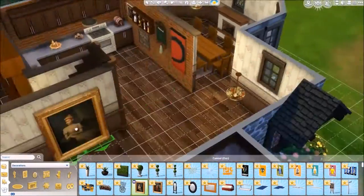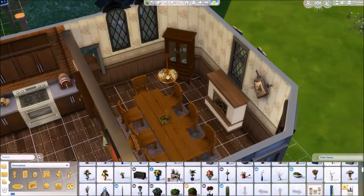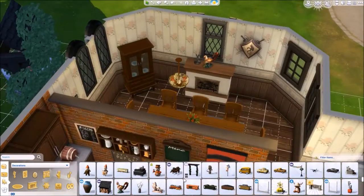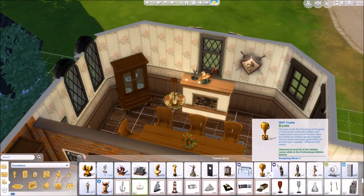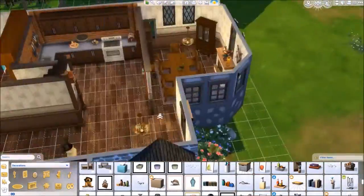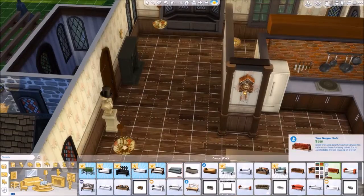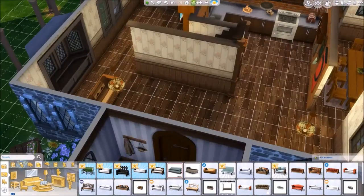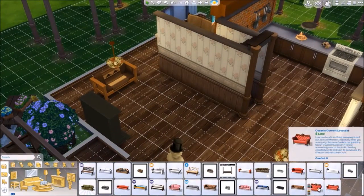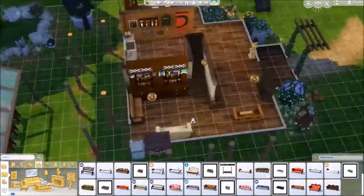I put too much pressure on myself with this build trying to make it look so perfect. In the end I had to surrender, furnish it the way I wanted, and let it be. I did have to cheat in the end and use preset rooms because I'd put so many hours into this build already and really wanted to get it finished. I'm not the best builder — I enjoy building and I like to do speed builds, but I did really struggle with this particular build.